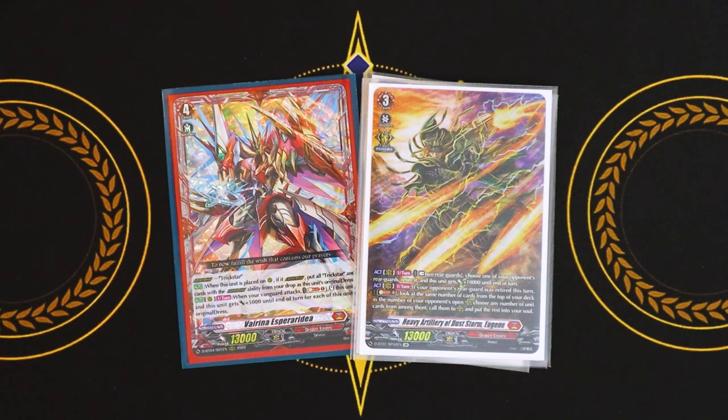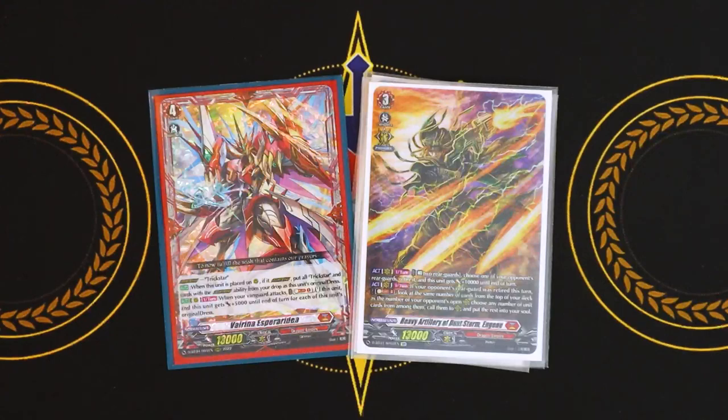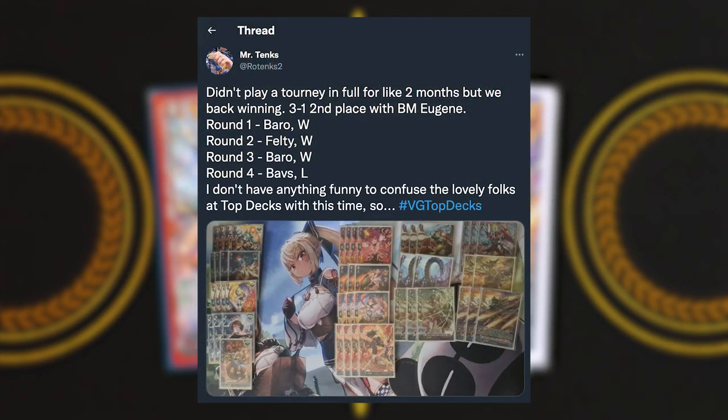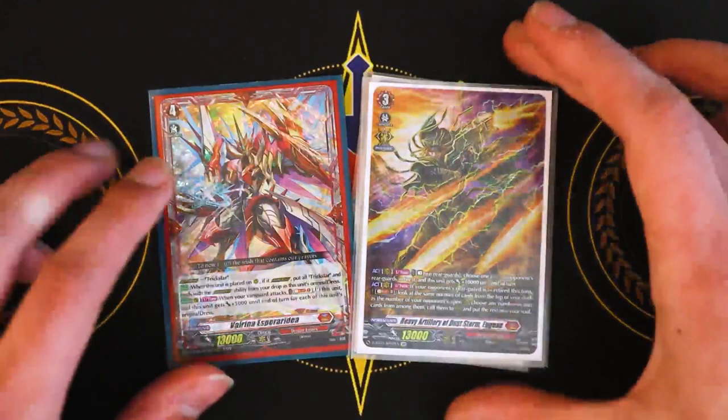Hi, welcome back to Nexus Core. I'm Richard, and today we're going to be talking about my updated Eugene Virena deck profile. My Eugene list is a little bit spicy now because it's got some grade four Virena action going on. Before I go into the deck profile, I want to quickly thank @Rotenks2 on Twitter. He's always posting his Eugene lists and updates for how he plays the deck. If you want some more Eugene inspiration, I highly recommend following him. This list was definitely inspired by one of his more recent deck lists, so thank you for showing off these really cool ideas for fun and wacky ways to play with Eugene. So without further ado, let's jump right into the deck profile.